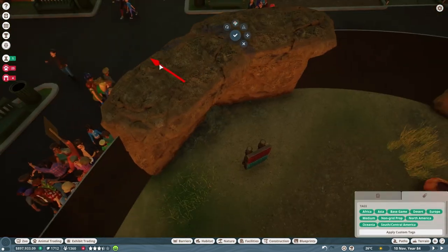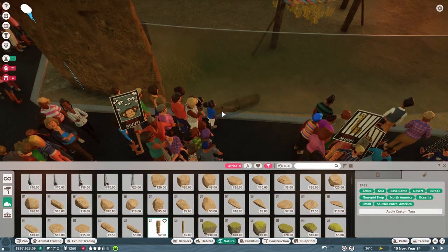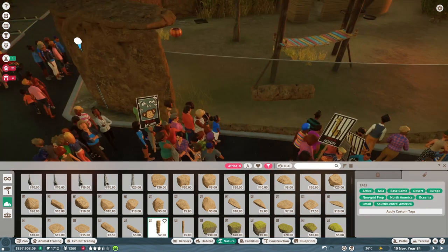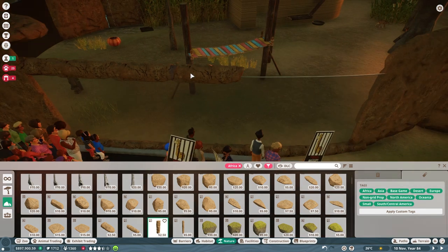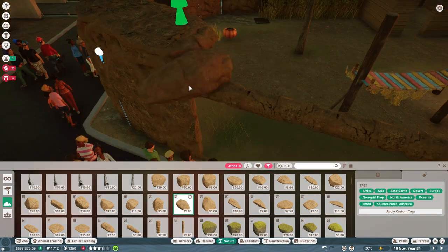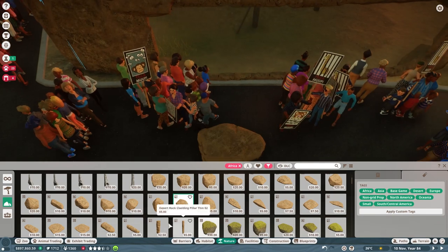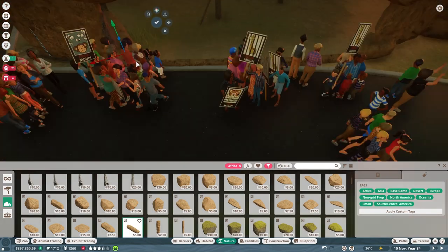Now we're just adding a little overhang area for them to hang out in. That area looks exactly like something you'd see in a zoo where the cat is just hanging out at a weird vantage point right by the glass, but you still can't really see it because it's hiding behind a rock wall. I've seen that happen a lot at real zoos.